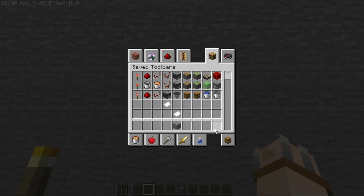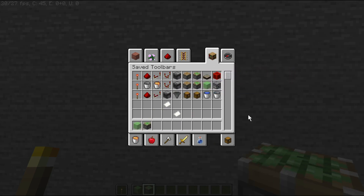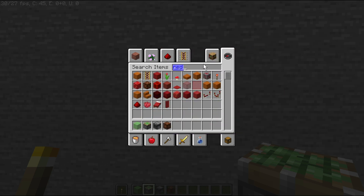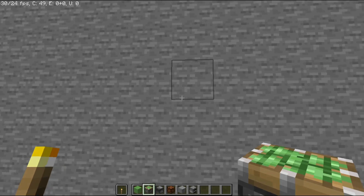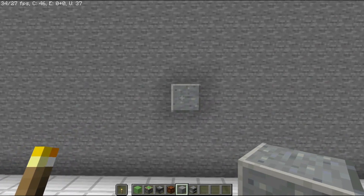Let's start building. We need slime blocks, pistons, an observer, a block of choice, a redstone lamp, and another block of choice — something that can be pushed. We're also going to need an obsidian or a furnace. I'm just going to use a furnace because it's cheaper. Let me make sure there's enough room to build this and go out a few blocks.